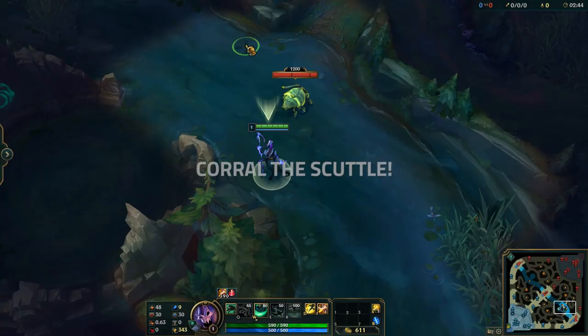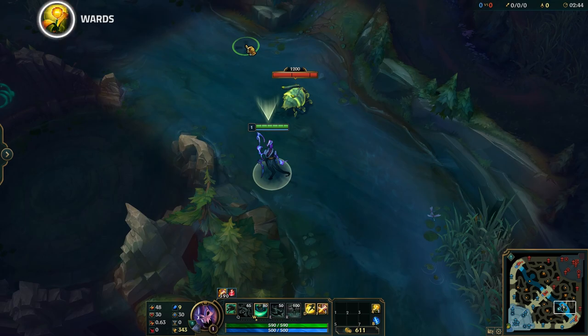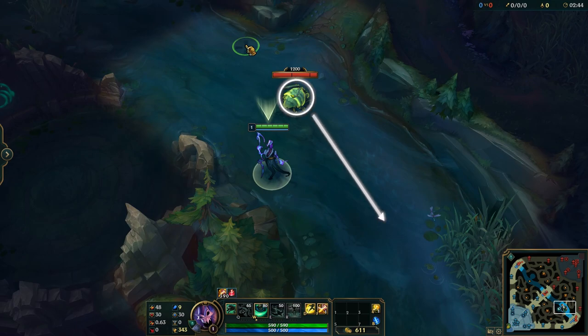Beyond that, you can corral scuttle away from those likely warded areas to avoid vision while killing it. Once you damage the scuttle, it will move away from you. So if I want to move it away from the wards, I move toward the wards to push it away.